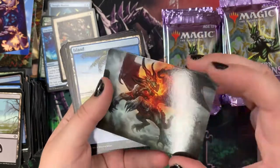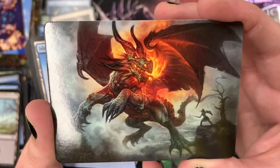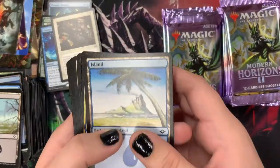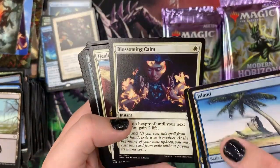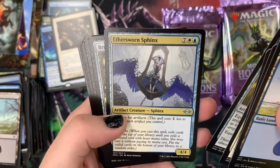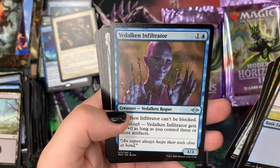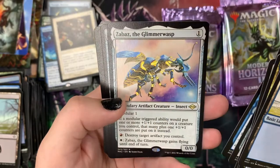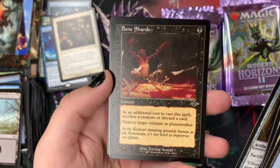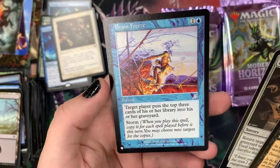First up, we have an absolutely stunning art card — I love that, the size of that thing. That is Piru the Volatile by Greg Staples. Then we have an Island, Dehada's Ploy, Blossoming Calm, Healer's Flock, Vectis Gloves. Ethersworn Sphinx. We have the Brainstone, Veldalkan Infiltrator, Zabaz the Glimmer Wasp, Zuran Orb, Old Style Bone Shards — creepy, love that. Foil Late to Dinner. And an Old Style Brain Freeze.